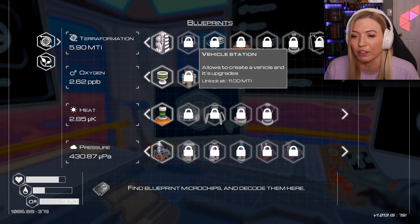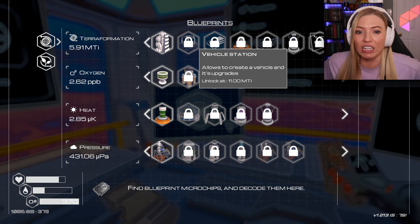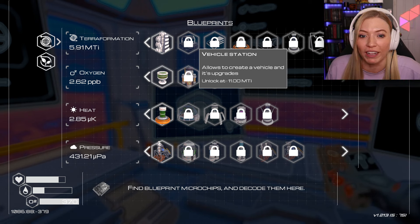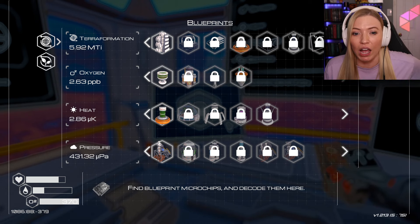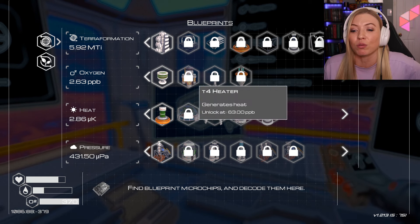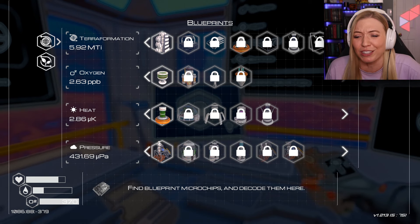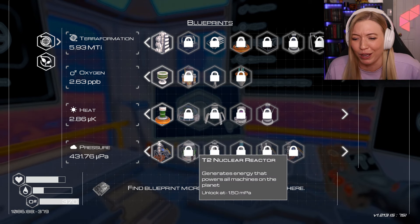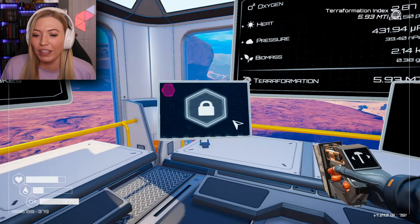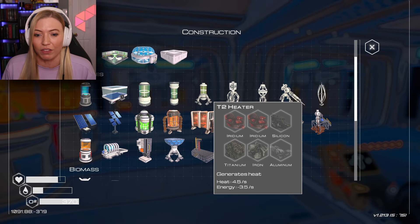Let's see what's up next in my recipe book. The vehicle station is up next, so I have to get to 11 MTI. I'm only at 5.91. It's hardly going up, so I gotta do a lot more drills. I get the T4 heater next, which could be good. I've got the T2 biodome, which I honestly haven't done anything with — I'll have to check that out later. And then the nuclear reactor next. I should probably build more of almost all the stuff that I have.